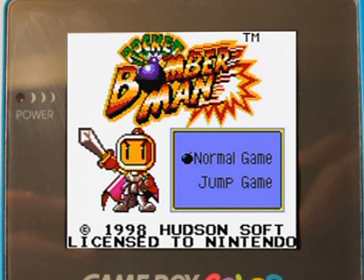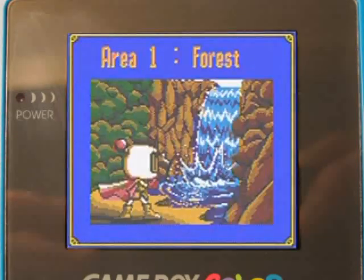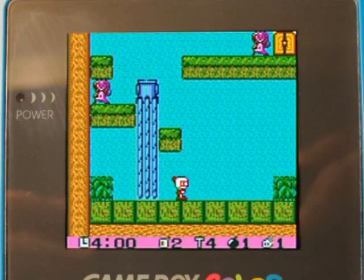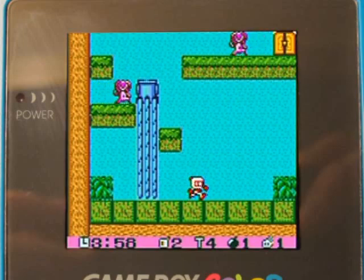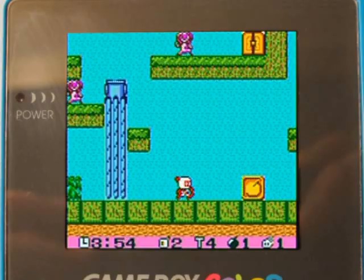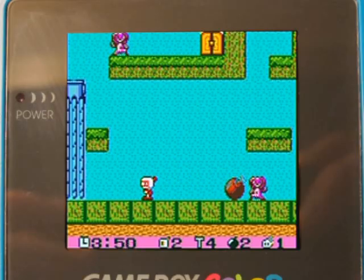This is a Bomberman game that sort of breaks tradition of the usual Bomberman formula, which I'm going to be showing you right now. You can't select the world, so I'm just gonna go right to the forest, right to the first level, and get playing. Yep, it's a side-scroller! And you can actually jump in it as well, as you would probably expect from a side-scroller.